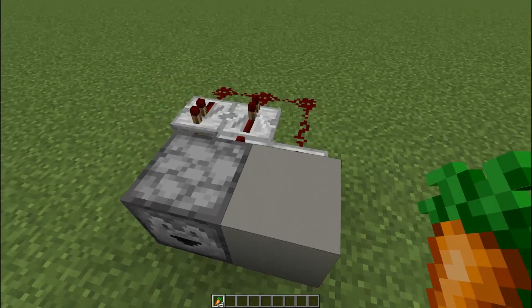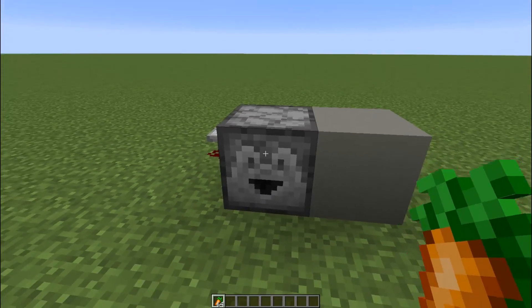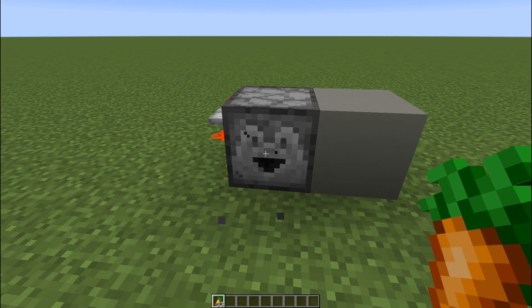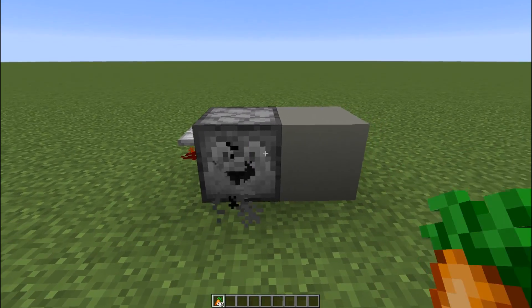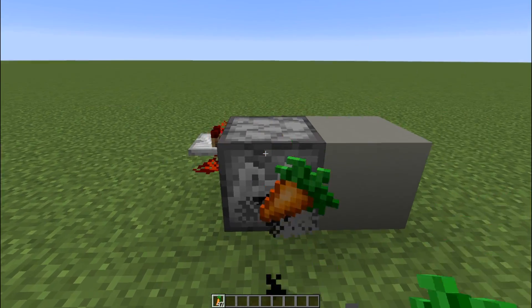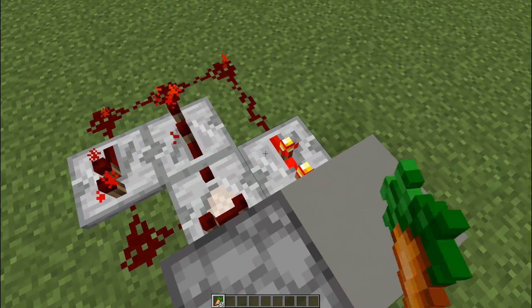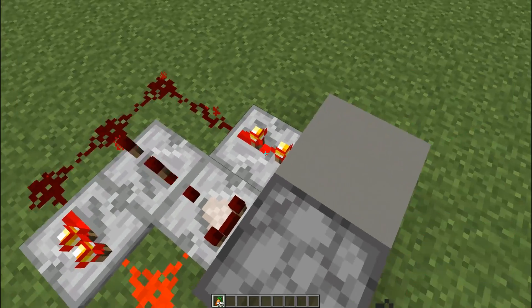Next up on our list is also a very simple design using comparators, redstone repeaters, and redstone dust. This one's a little bit slower, but it is also toggleable. You might want to use this one if you're using a storage system with water streams, where items are traveling a little too fast for the hoppers to pick them up. You can also toggle the speed with the repeaters at the back, and make it quite a lot slower as well.